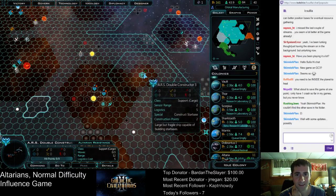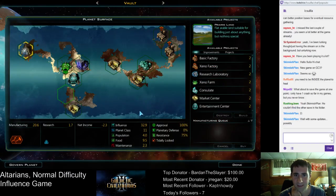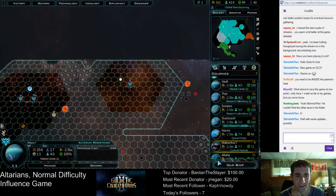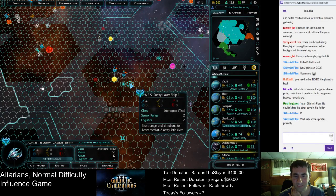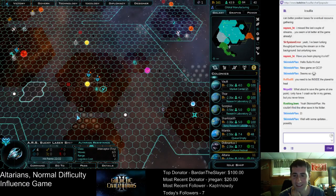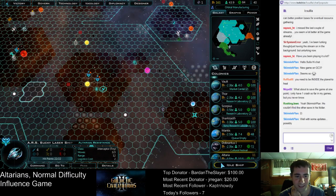Double constructor going up there to dump the influence on it. We need the market center down there. Sucky laser ship — let's just keep them here for the time being. I will probably try to kill the pirate fleet at some point, just because I find them annoying.